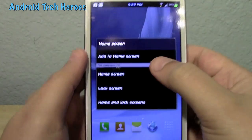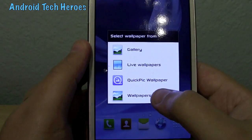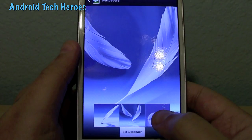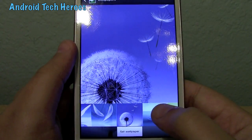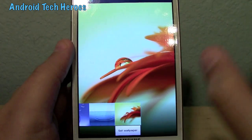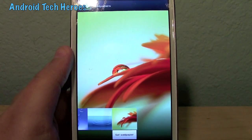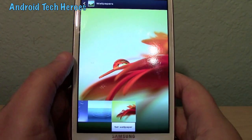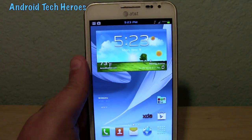I'm going to go ahead and show you those Note 2 wallpapers. They're mostly feathers, and then of course you get like a little weed with little things flying out. So you get a kind of relaxed wallpaper sensation. That's how Samsung mostly does their wallpapers, and I love that.